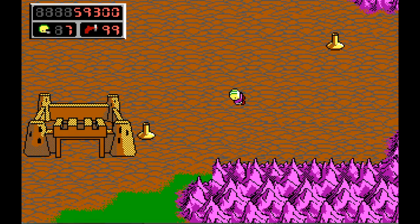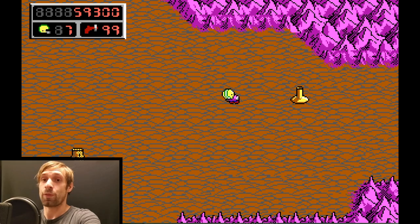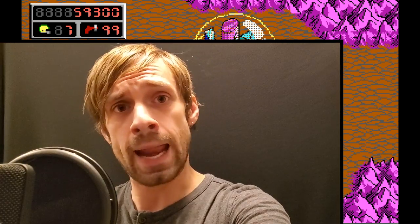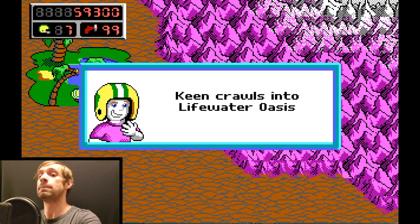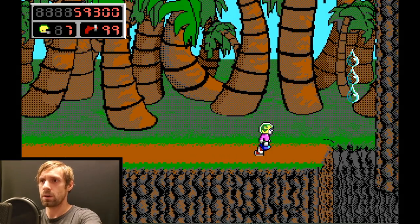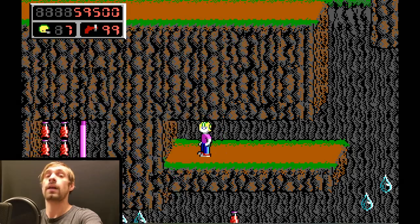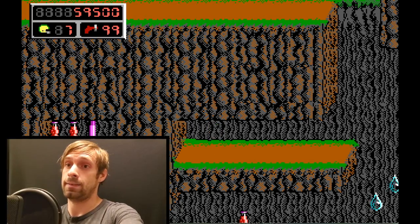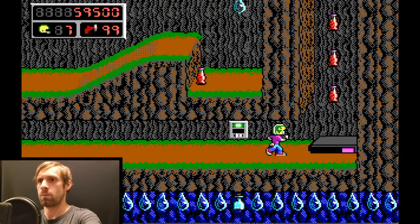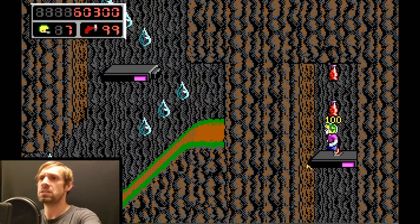Let's go this way. So here is that level where we get the swimming gear. You'll notice there's nothing there until we look away, then it fades into existence, then we can do the level. But not today! Because I wasted so much time in that other level, we're gonna go to Life Water Oasis. This is a secret I know how to get. Just some points, but points are good.